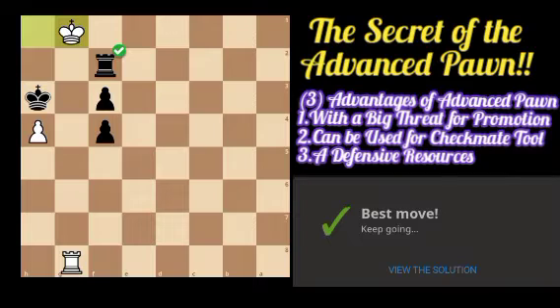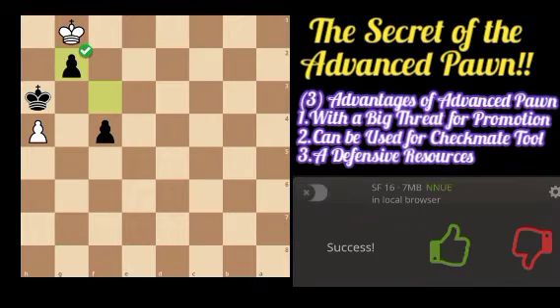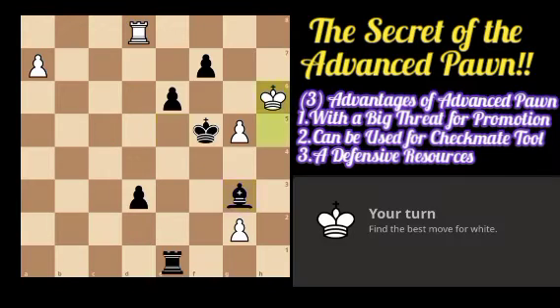After the capture, we can give a check on b2 with a double attack on his king and rook. Although he has a passed pawn on the a-file, we have an advanced pawn. After the capture, he cannot push further because we can check him, and with king b6 and the pawn push after f2, we continue our attack.